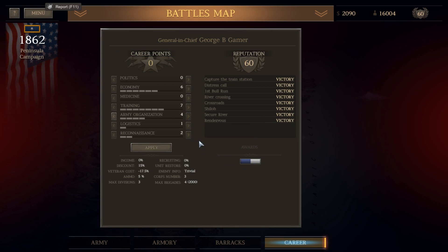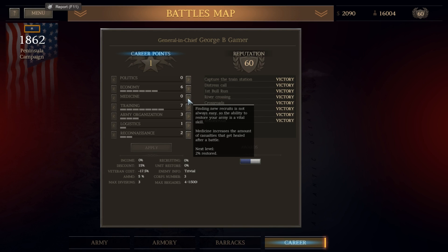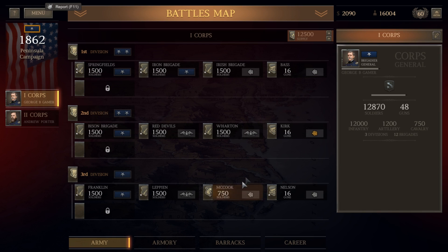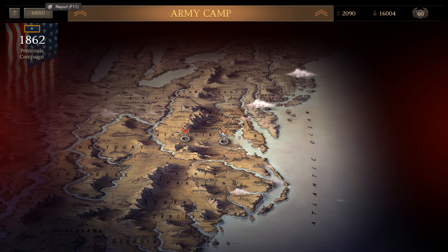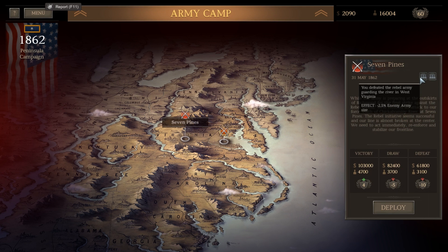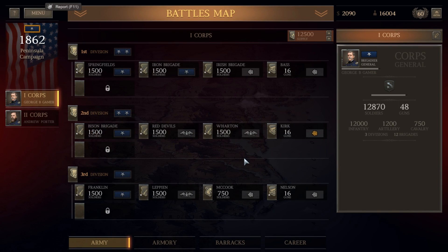With this additional career point, I think I'm going to increase army organization - but then we can't max our brigades out and we'll be going in understrength. So I'm going to keep this where it is, because I believe the enemy's sizing is also somewhat determined by what we go in with. Politics gives us more recruits but we don't really need that - we do need more gold though. Medicine gives us more of our casualties returned to us, so we'll actually go with medicine. We've got quite a few wounded generals. We've got one more battle before Gaines' Mill - it'll be the Battle of Seven Pines. We'll have the benefit of winning the last two battles, which reduces the enemy by about five percent.